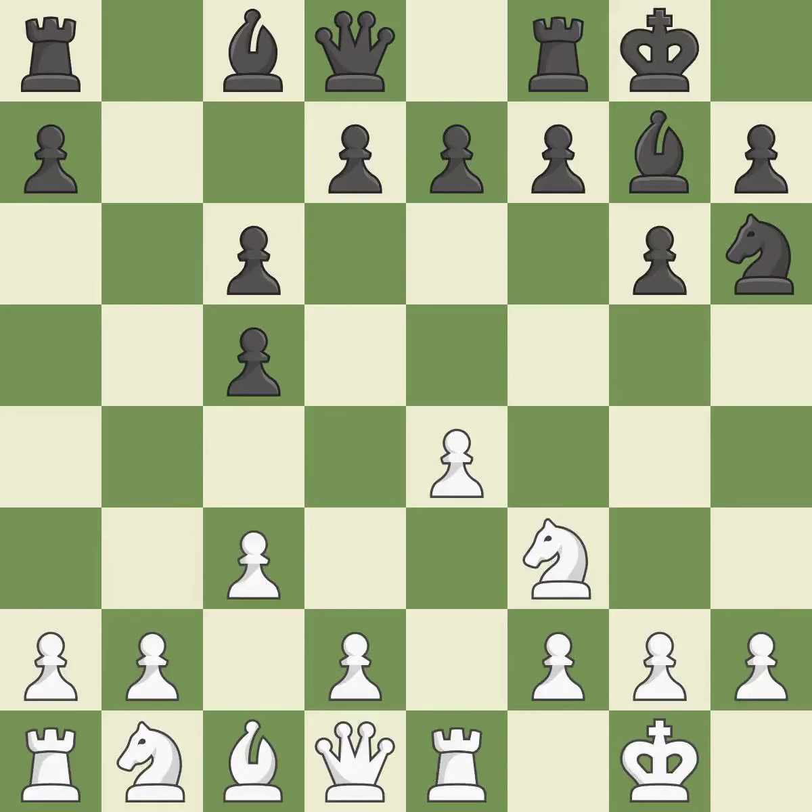Castling gets the king to a safer square, out of the center of the board, while also developing a rook. Castling to the same side of the board as the opponent avoids some of the attacking associated with opposite-side castling. The bishop will be better off as a result, and it is a fair deal after all captures.